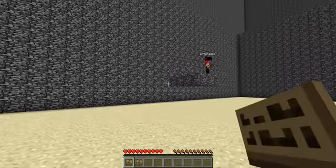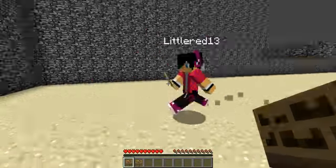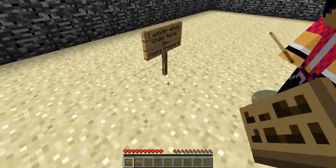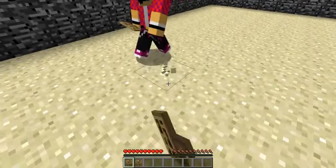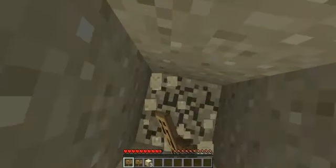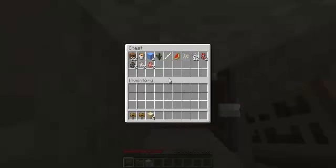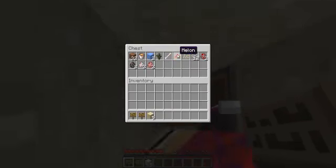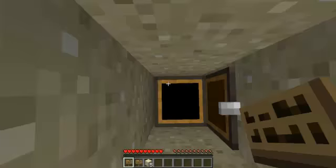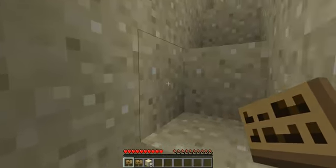I wonder what's under here — maybe treasure? There's a long huge stack of stuff in here. We've got dirt, lava, ice, sapling, bone, melon, pumpkin seeds, string, two chicken spawner eggs, two cow spawn eggs, two sheep spawn eggs, and two pig eggs. I'm guessing that would be the equipment.